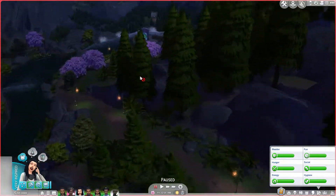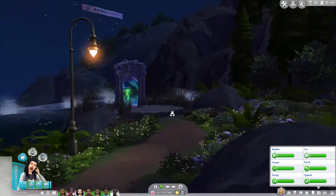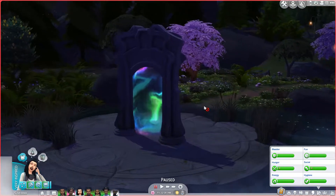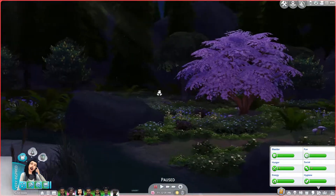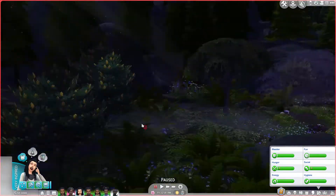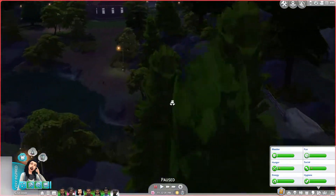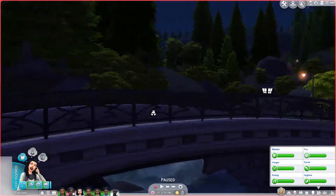I wanted to show you a bit of a spoiler - look at this portal! Look how good it looks at night time. I'm so in love - it looks amazing. The butterflies - I love it. EA did such a good job with this portal and I'm so excited. This place looks gorgeous. I like the new world so far. There's also this little boat ramp over here. I wanted to have a proper look at it now so I don't have to do it on camera during gameplay. Oh, beautiful bridge!